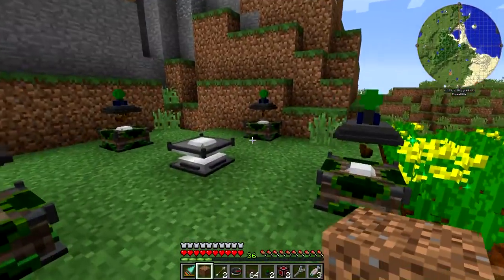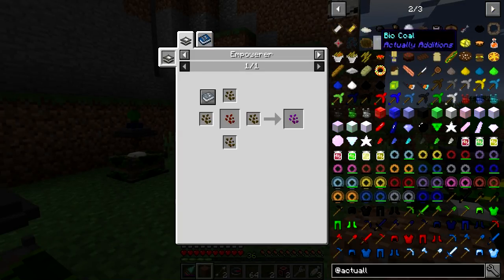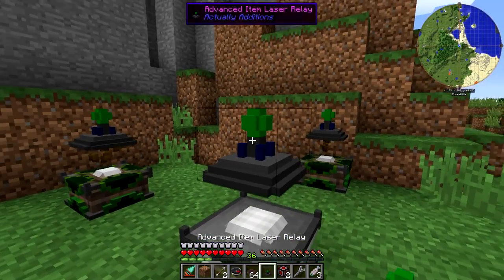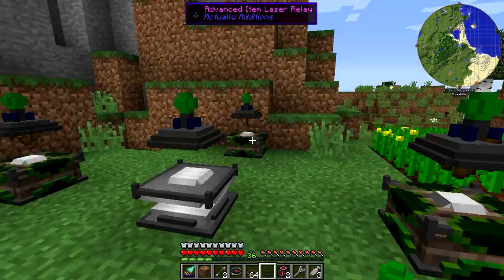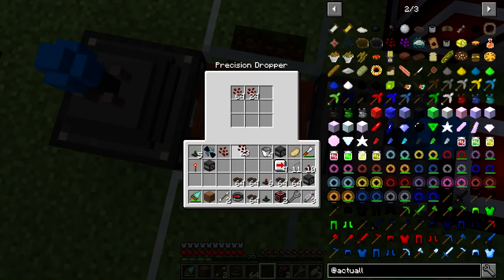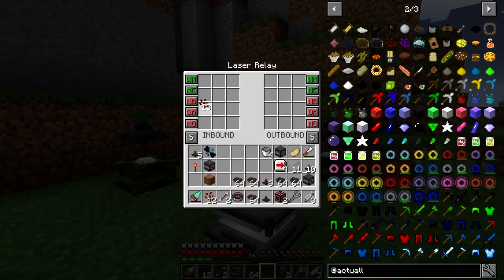Now this is all filled up on the outside. For the inside, we need to be making these empowered canola seeds, which require all the canola on the outside and we need crystallized in the center. So that's going to be another advanced item laser relay in the center, and we're going to have to put a filter on this with a piece from over here.